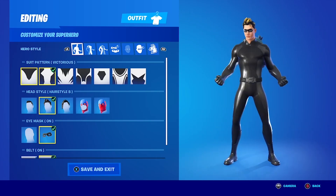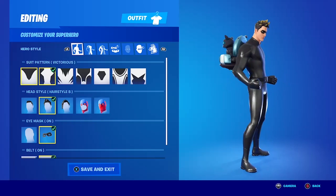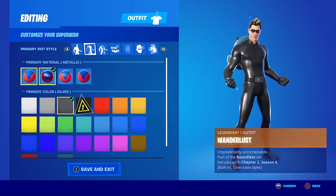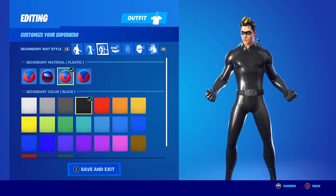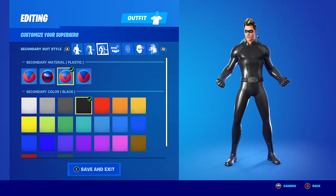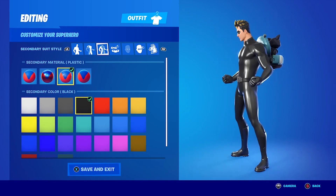For him we used the Wanderlust skin to get this haircut — he's got kind of a spiky alternative cut. It's not perfect; it should go in his face a little more but this is what we ended up with. We used suit pattern Victorious, hairstyle B, mask on, belt on, primary material metallic, primary color is silver, secondary material is plastic, and secondary color is black. When we're trying to give somebody an all-black outfit, it kind of blurs into all one dark color if you squint enough.